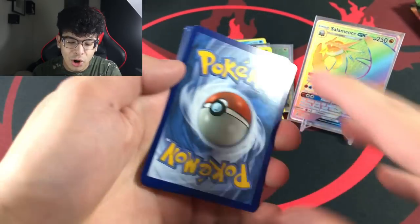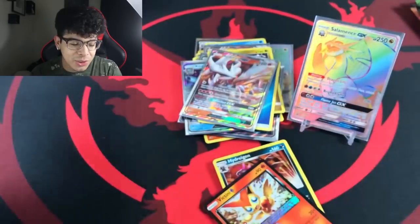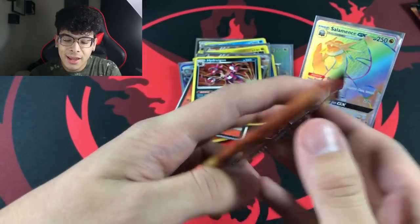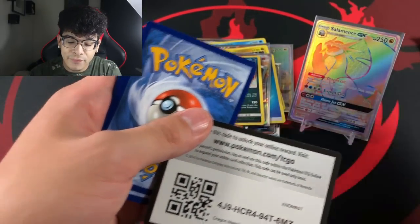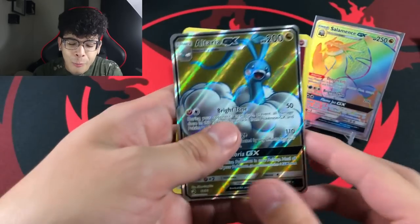Oh my god, the Victini prism! Another ultra rare. It's not the most expensive ultra, but it's still an ultra rare. I don't even think we're halfway through this opening. After this stack there are like five packs left — I'll count up how many packs we have left because this is truly insanity.